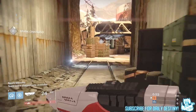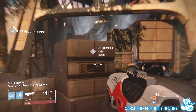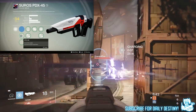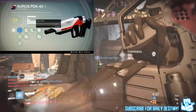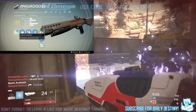He was using a Titan Sunbreaker subclass setup. For weapons, his primary was the SUROS PDX-45, secondary he starts with the Jingu Gallop — it's a shotgun — but halfway through he switches to the Iron Reef sidearm. Heavy weapons he's using the SUROS JLB-42. I'll go through the weapons and their mods on screen now for you guys.